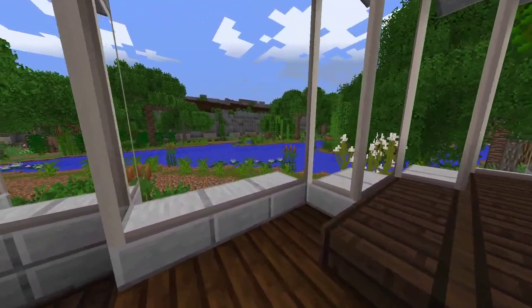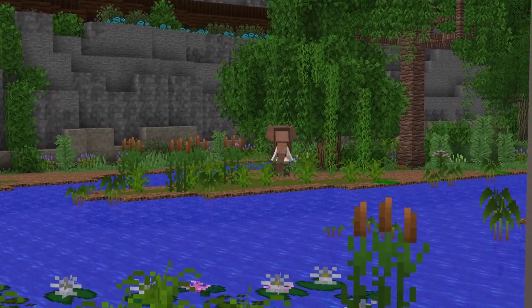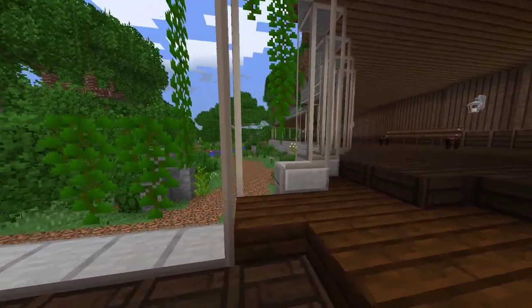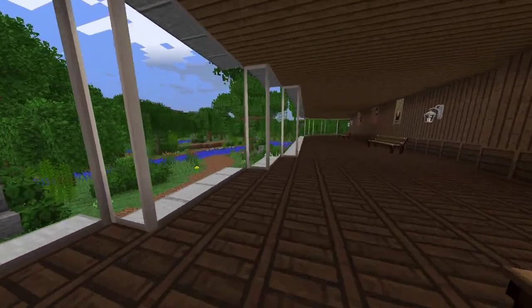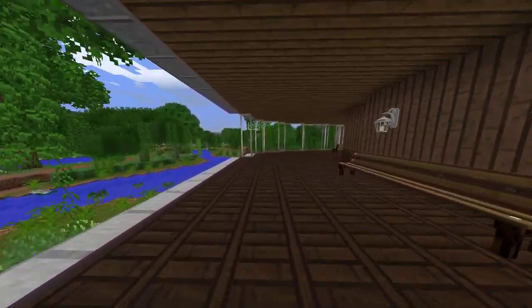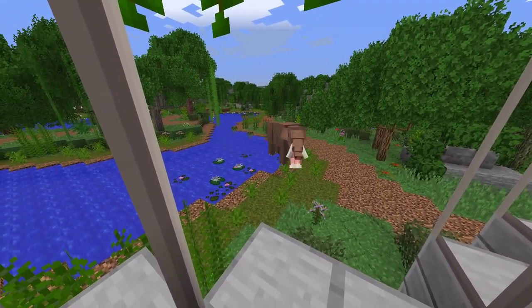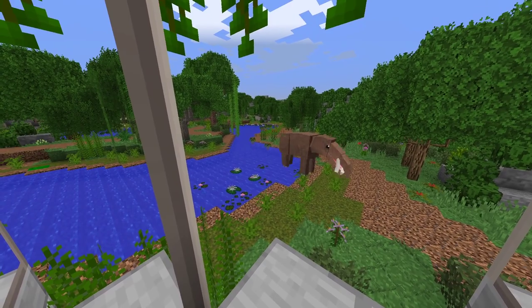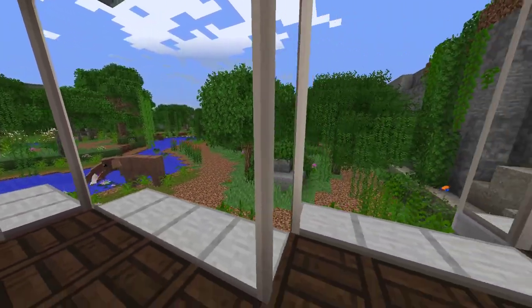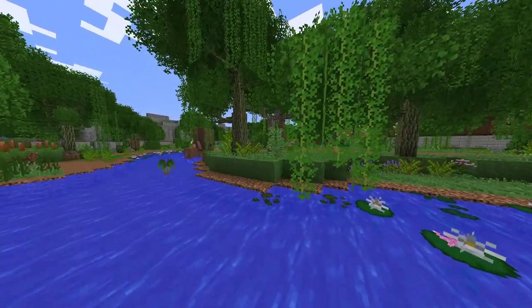Here's the indoor viewing area — not much interior, I'm not very good at interiors, so I just try my best on the outside and hope for the best. But I did put some lights and benches in — benches from the Mr. Crayfisher mod again. And then I put a few relics — are they called relics? I don't know — from the fossil and archaeology mod.